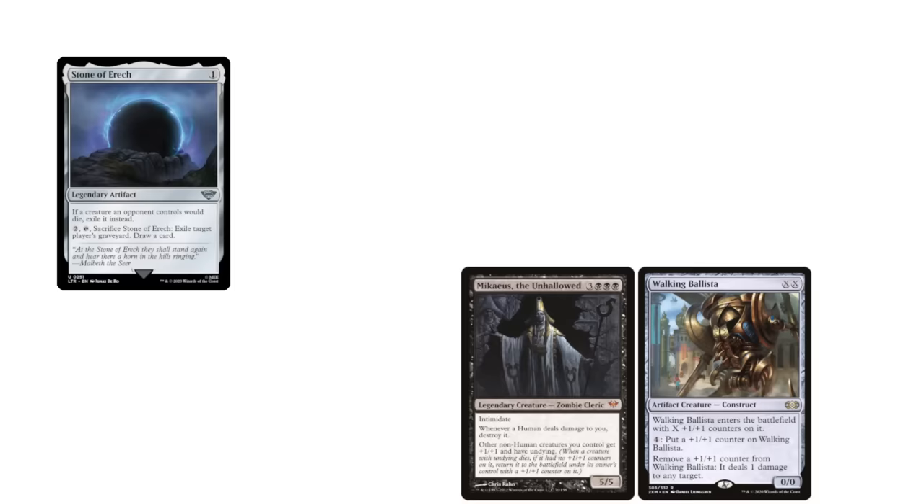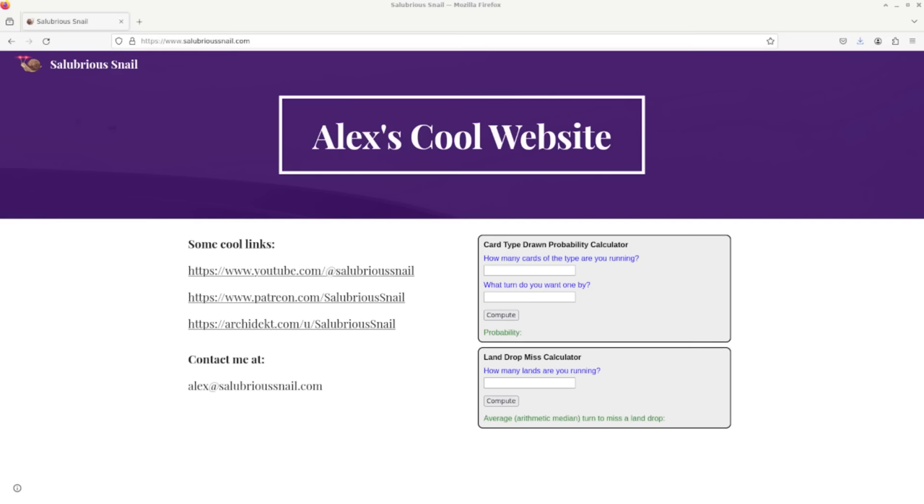My advice is this: if you don't like a particular type of wincon, or a particular power level, that's fine, and there's probably a different table out there that you'll like better. That's this video coming to an end. I made a website and put a couple of probability calculators up on it because I was bored and wanted an excuse to practice my JavaScript. You can visit there if you want to know the probability of drawing a card of a given type by a given turn, or the average turn you'll miss a land drop with a given land count. Finally, I should reiterate that this is a style of deck building that you can engage in, but not every deck will be well served by being transparent or maximizing consistency.